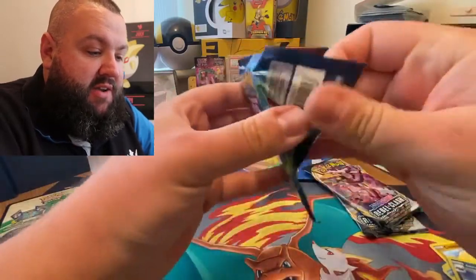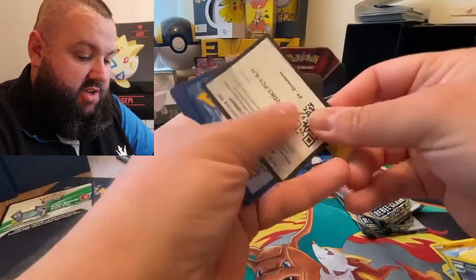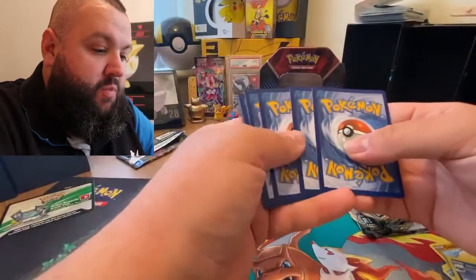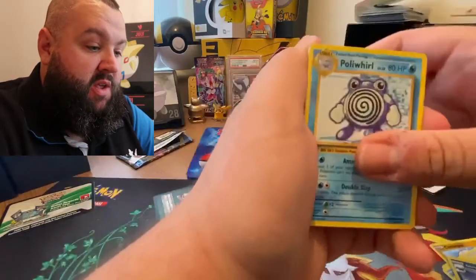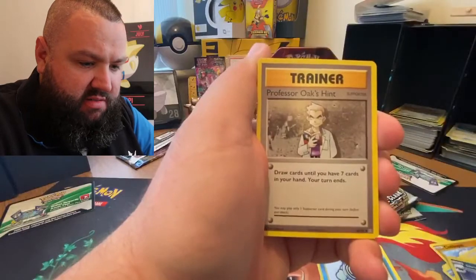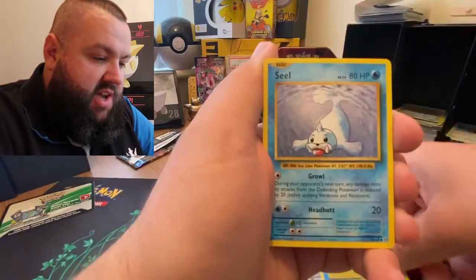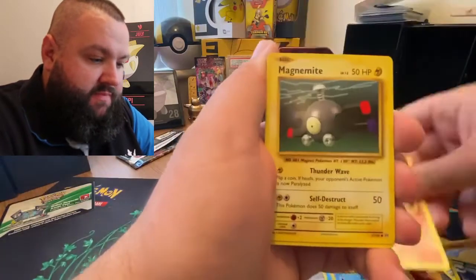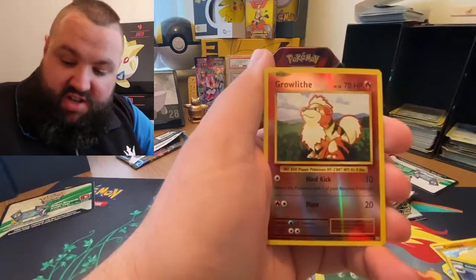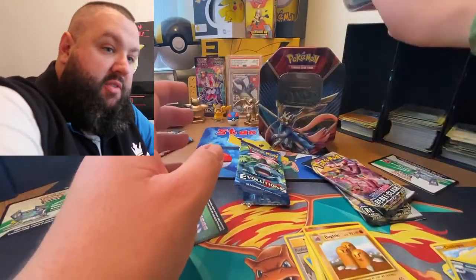Let's get into this Evolutions pack. I do like the fact that we're not going to know what colour this code card is until after we've opened the pack - it's green. Oh no, we don't get the energy on this one. We've got Poliwhirl, Brock's Grit - I've not pulled that too many times to be honest - Oak, Staryu, Seel, Charmander, Magnemite, an energy card, a reverse holo Arcanine, and another dog trio because that's what we do on this channel.